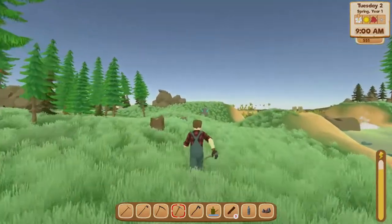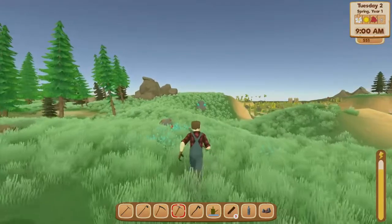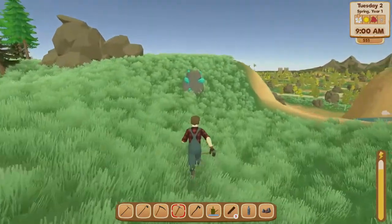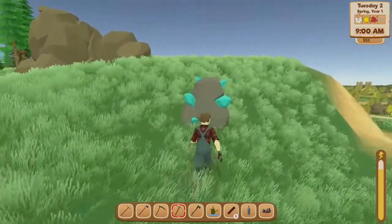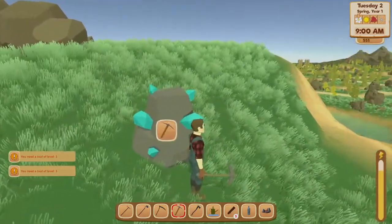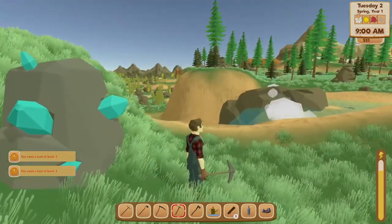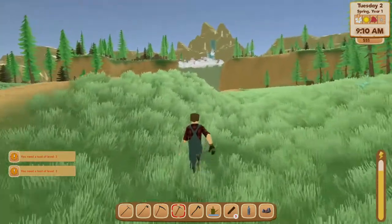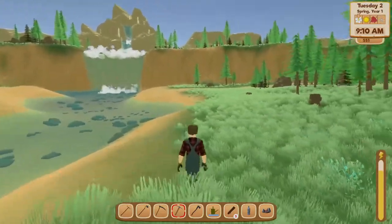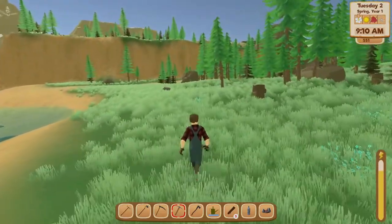If you see the blue rocks up here, definitely mine them. That stuff is pretty hard to find and will definitely be something you use down the road — if you can mine it, of course. Sometimes you can, sometimes you can't, which is kind of weird with this game. Regular stones can give you some of that stuff as well, but it's very unlikely they'll give you what you need.